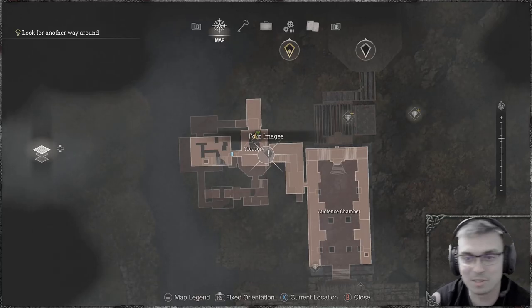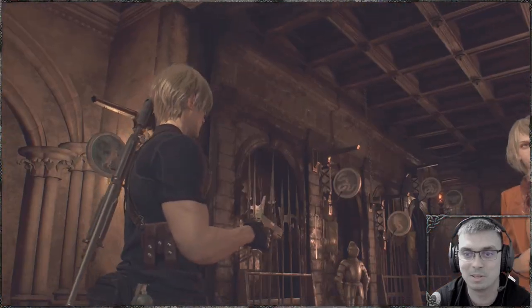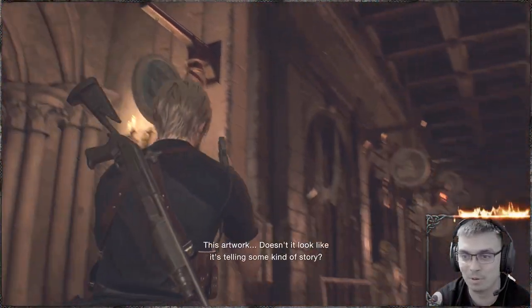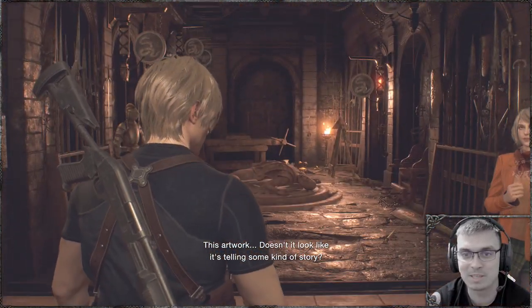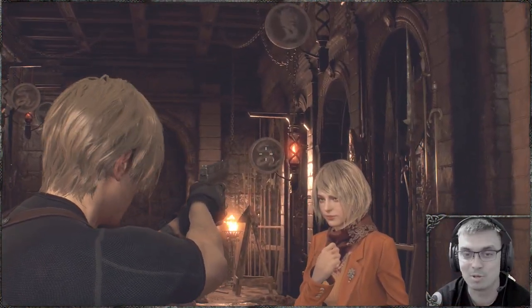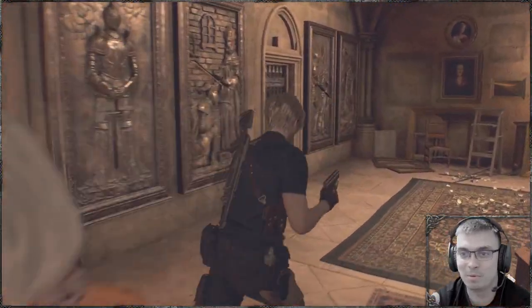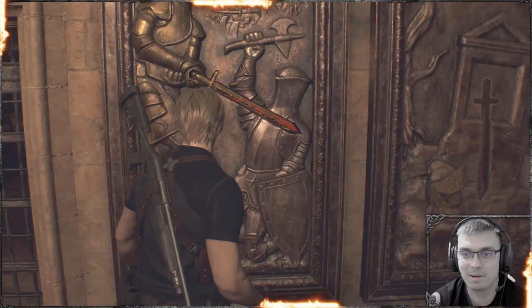To unlock this door, ring the bell on the door. You'll see a lock glow from the left side — shoot it. Then from the right side you'll see the snake — shoot it and it opens. Then pick up the sword and put it right here, and you're done.